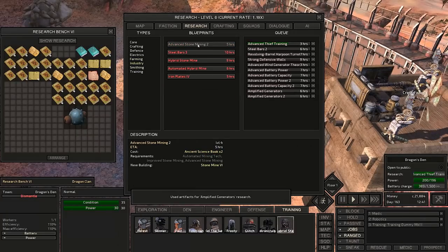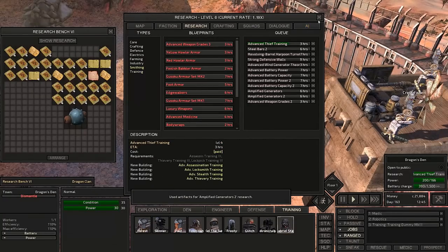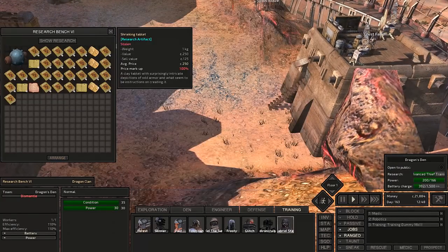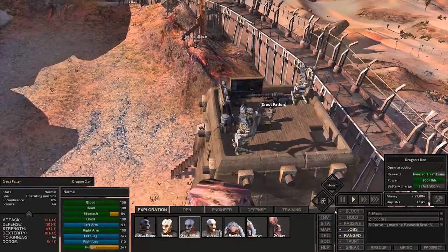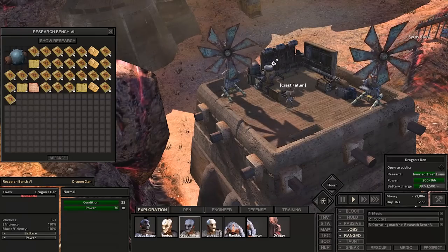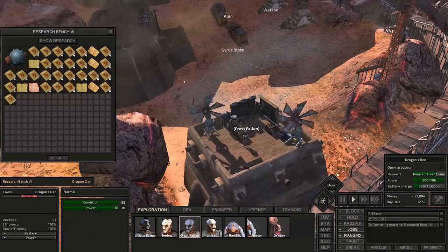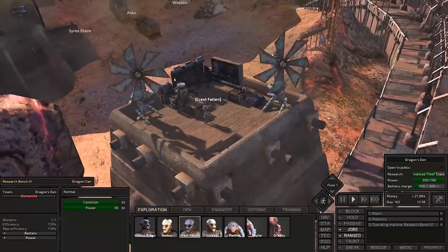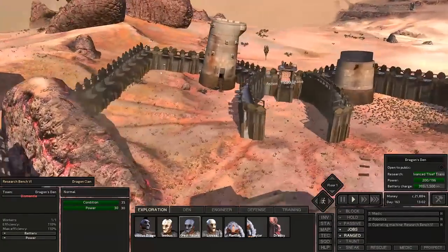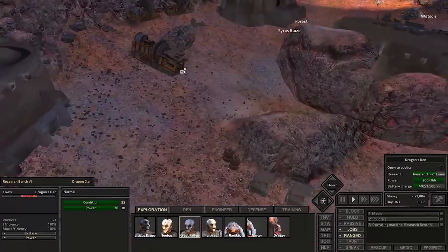We'll go ahead and get weapon grades too. We've got advanced thief training completing. We'll let Crestfallen continue to do his thing — his science is at 64, so not bad. One thing you might not know is you can build multiple research benches. If you build more, you can research things a lot faster. Personally, I don't feel like it's necessary since you just let somebody research while you're doing other things. But if you really want to research things super fast, you could build a bunch of research benches.